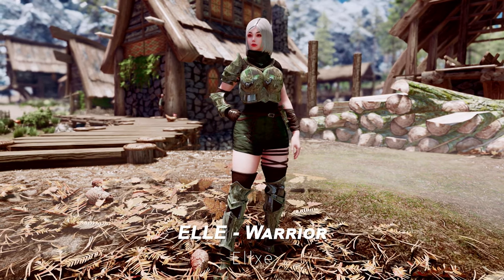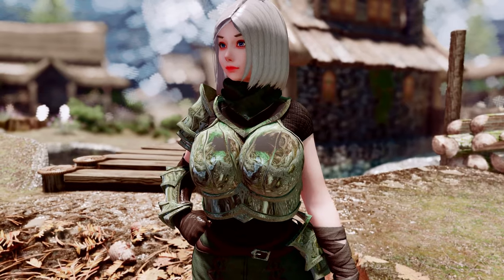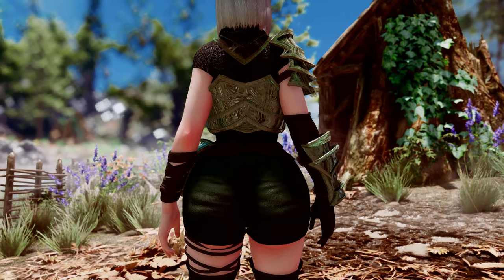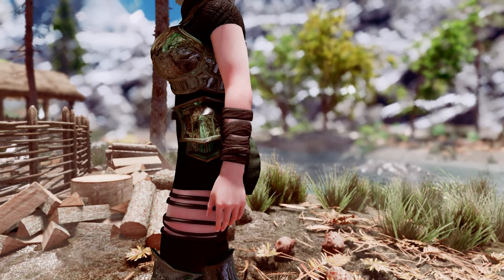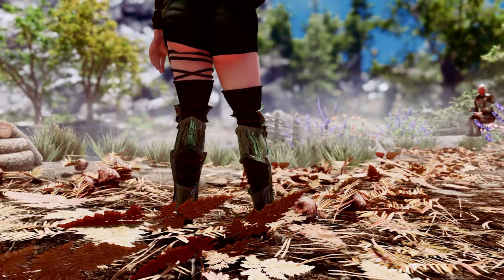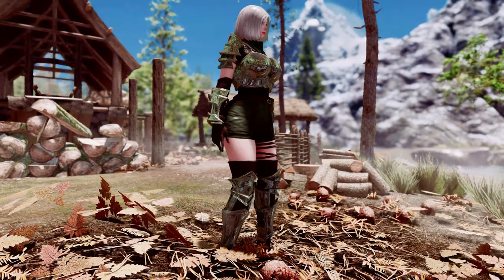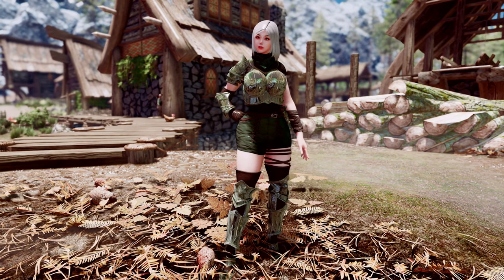Next up is El Warrior. This mod adds a high-quality light armor set that combines fabric and metal, perfect for adventurers. The inner part of the outfit is made of fabric, featuring hot pants, a brown bandage on the left hand, and an impressive shoulder guard on the right. The metal parts have a remarkable shine, and it also includes a short SMP wig. This outfit would look fantastic when paired with a lightweight bow and a one-handed sword.